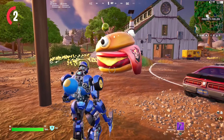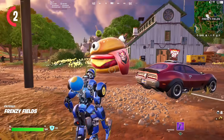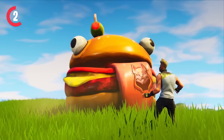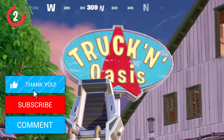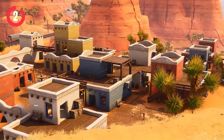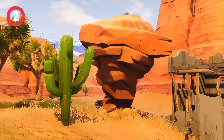It has teleported four iconic landmarks from the Chapter 1 island: the Tomato Head from Tomato Town, the Season 5 Durr Burger which we saw in the Season 5 trailer and also in real life, the Dusty Diner sign from the desert biome, and the Truck Stop sign also from the desert biome. This is an absolutely huge teaser for next season.